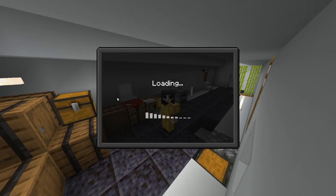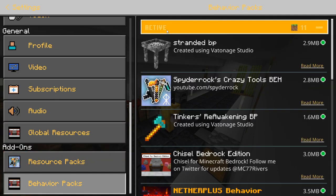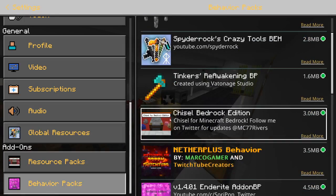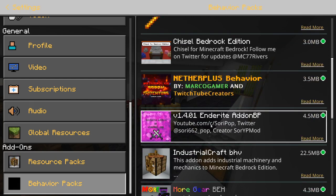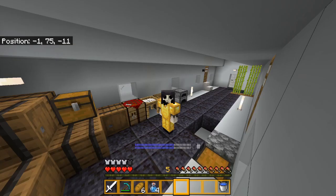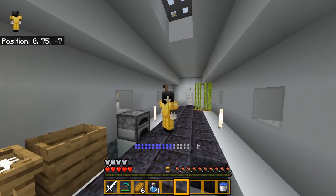To spice things up, I added some new behavior packs. Right here I added Spider Rocks Crazy Tools, Tinker's Reawakening, Chisel, Nether Plus, and Enderite. Hopefully this adds a little bit more content for me to play around with and makes the series more fun.